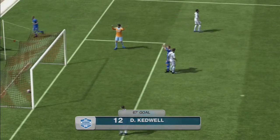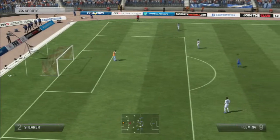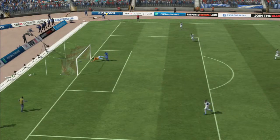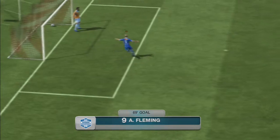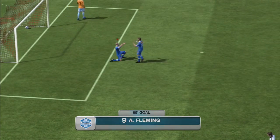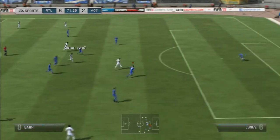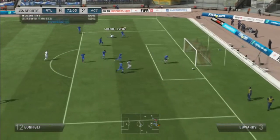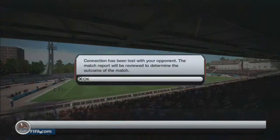Kedwell is quite a good player for a bronze player. Now he just starts messing about with his keeper, so I come up here with Fleming, tackle him, and it goes into the net — making it 6-2 I think. He then tries to chip my keeper, shoots, hits the post, and as soon as that happens he leaves.